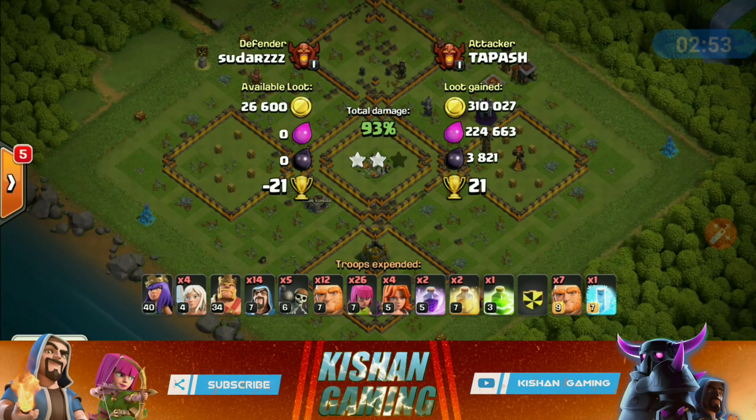Let's get into the second replay. As I mentioned, I'm going to show you a variation of this attack strategy. This army composition is loaded with mass Valkyries — 14 Valkyries, 14 wizards, and one golem in the army composition and one golem in the CC. This is a very powerful army for hardcore trophy pushing.